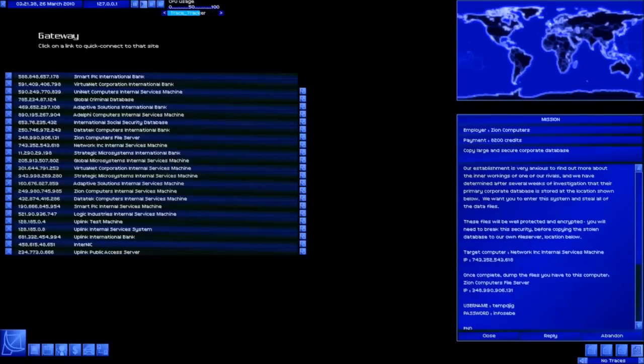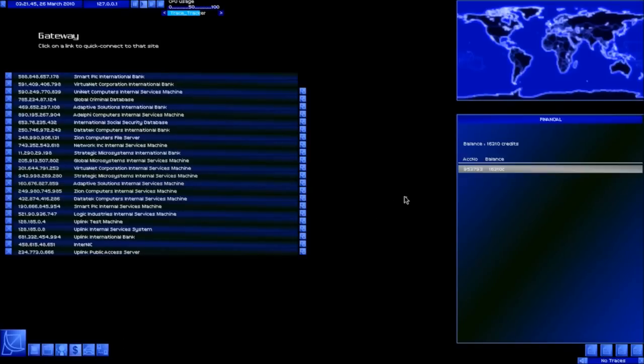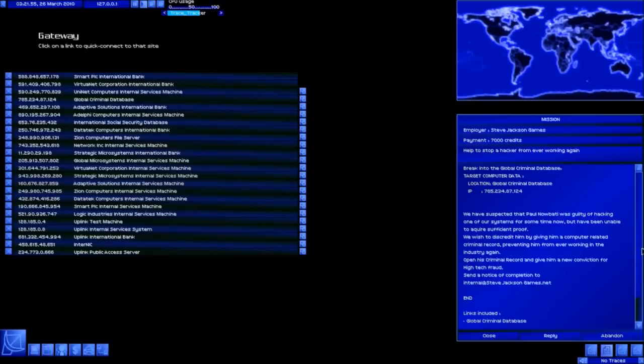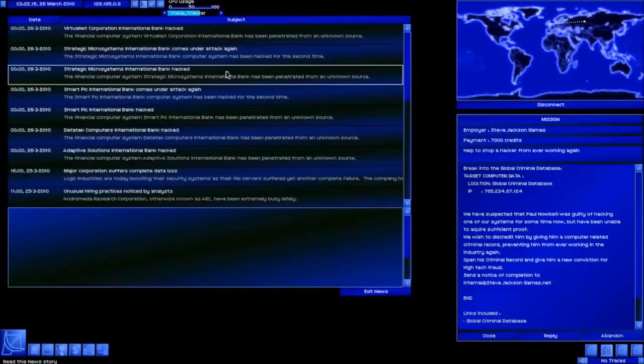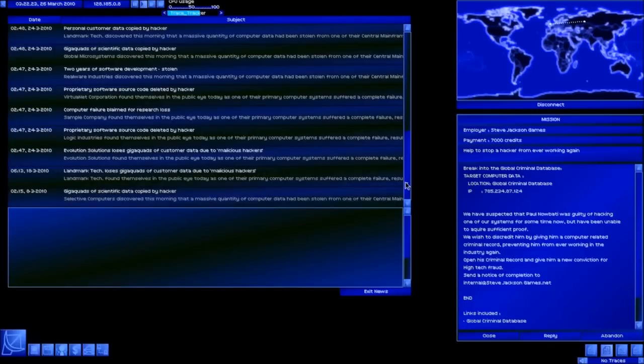That one's copying a large database - I really don't think I've got the space for it at the moment and I haven't got too much cash. That other one - stop the hacker from working again - I needed the elliptic curve for that. I think I'm going to be best off going to internal services, keeping an eye on the news server and waiting for news of those two jobs coming through. Then I can send off the completion emails and get the rest of my money. Then I'll nip out and buy the elliptic curve encryptor to do the next mission.